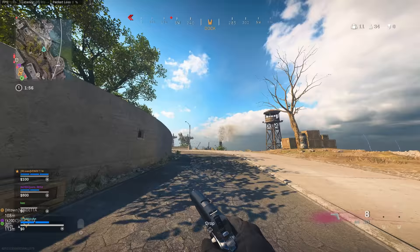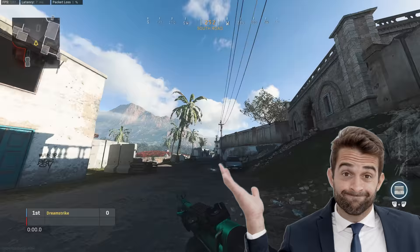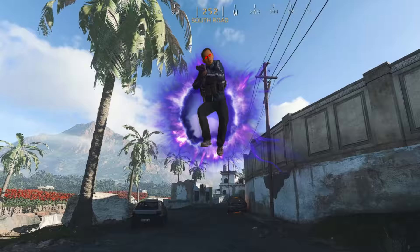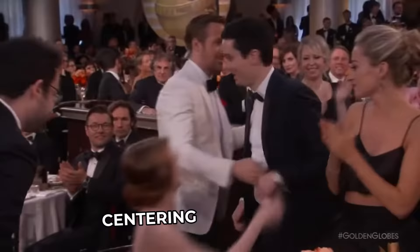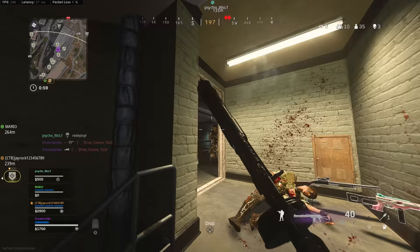Players with bad centering have to spend critical time in a gunfight moving their crosshair to the enemy before they can land any bullets. They typically aim at the ground or sky when running around the map, which doesn't make any sense because an enemy isn't going to appear from either of those locations. Flicking and tracking get all the attention, but centering is actually what's most important in Warzone because the time to kill is so low — the person who hits the first bullet usually wins the gunfight.